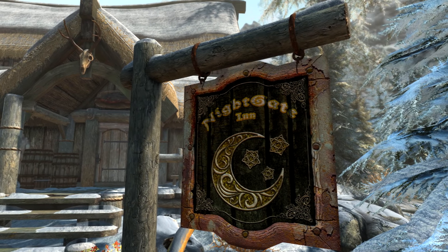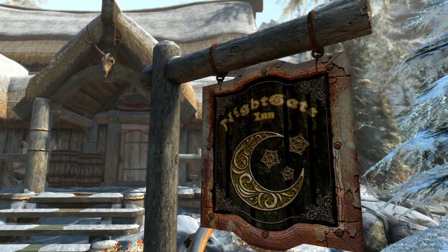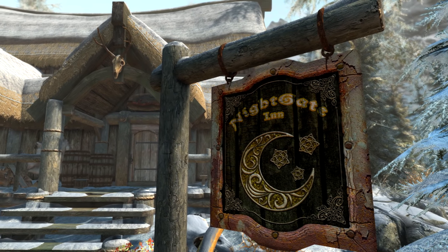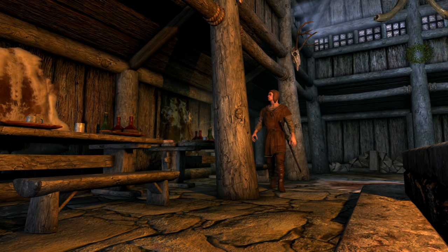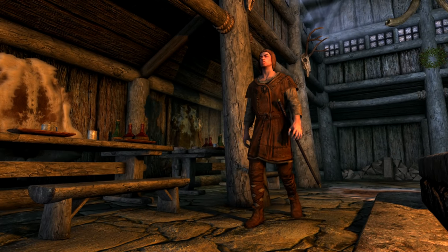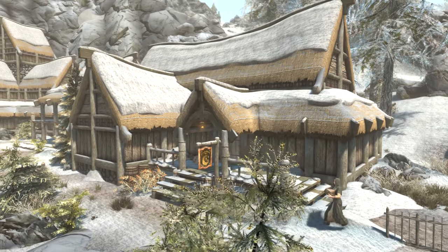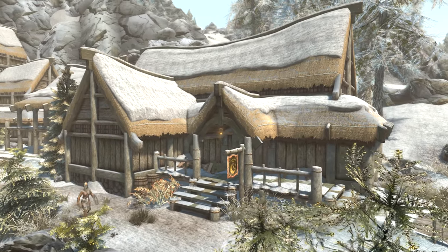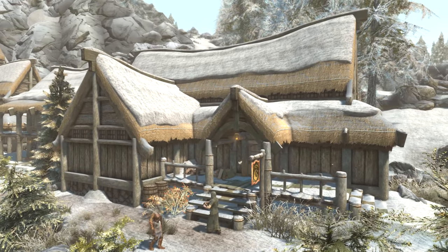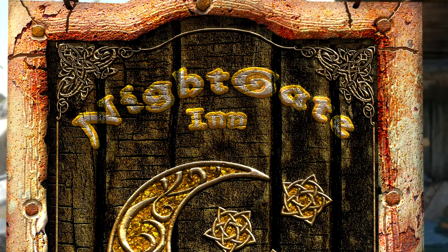Now the Nightgate Inn does have the right sign, and it can be found out in the middle of nowhere in the frozen heart of the Pale. As a side note, it's also the home of Esbern, who I do have a full video on as he might be one of the last surviving Blades in hiding. But back to Windpeak Inn — I'm not sure why it's got the wrong sign, and so far I've never found a patch or mod that fixes this. Quite simply, it just looks like no one's been assigned to the task.